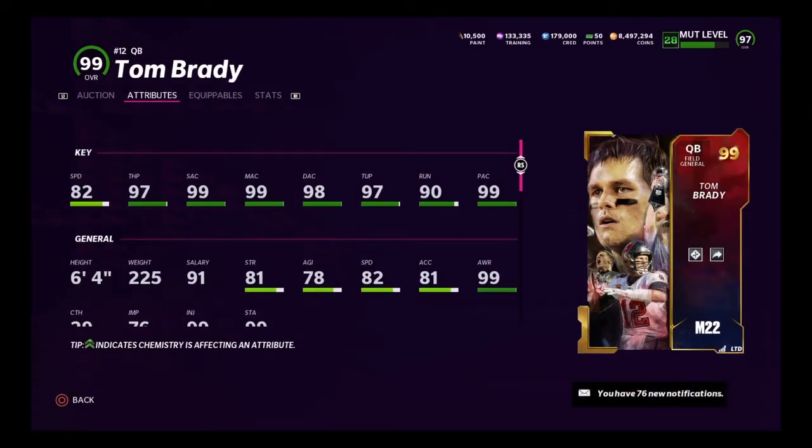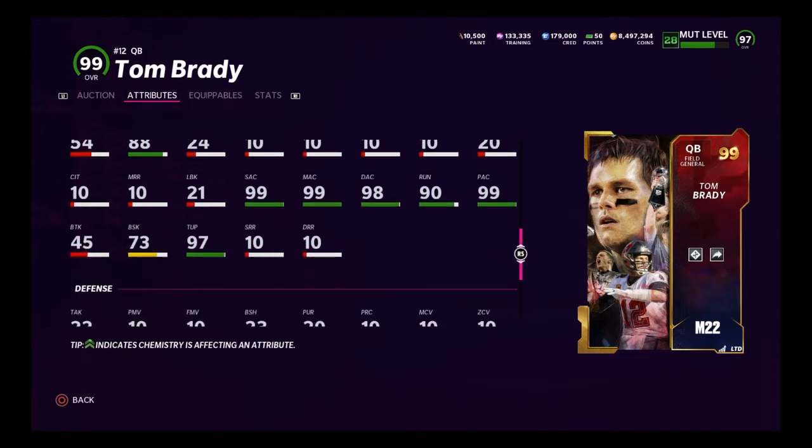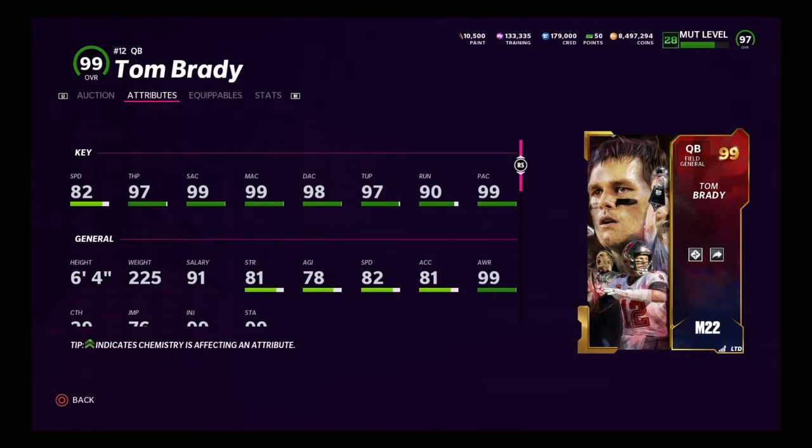As another honorable mention, we have the 99 overall limited career tribute Tom Brady. Perfect accuracy, though his speed is really low — for real life it's fast, but for Madden it's not where you want it to be. He gets escape artist, gunslinger, and higher master for 6 AP. Really good accuracy, he's 6'4. Just like Joe Burrow, if you can sit in the pocket and throw dots, this is your guy. Pretty bad ball carry stats, but you're not gonna be running much with Tom Brady — he's a usable card and can get the job done.